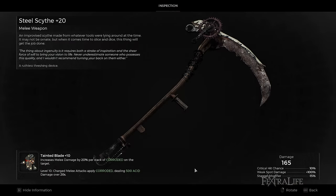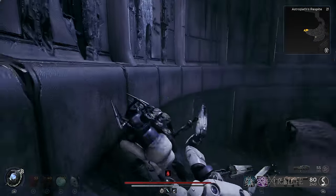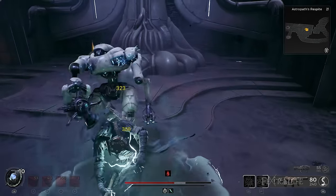The melee weapon can be anything according to your preference — we will not be using any in this build, but I'm using the Steel Scythe just for the aesthetics. I paired it with one of the latest mutators, the Tainted Blade, which increases the weapon's damage when the target is suffering from a Corroded status.